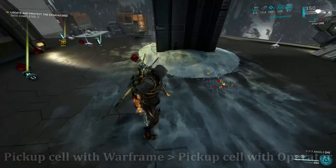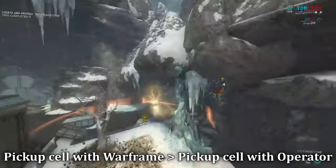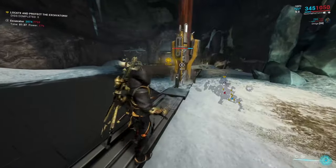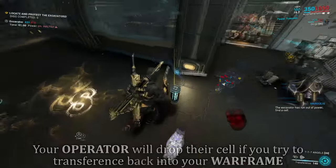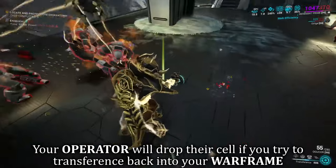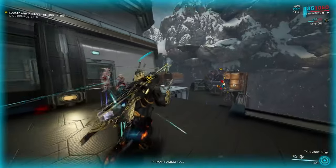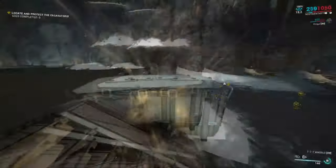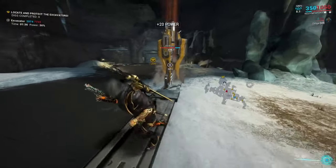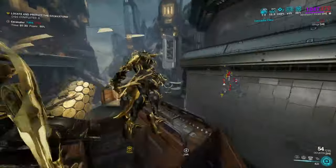Following this, whenever you pick up one power cell with your Warframe, did you know that you can switch to your operator and collect another power cell, effectively bringing two cells to one location at the cost of one trip rather than a back and forth? Do keep in mind, however, if your operator is holding the cell and you transfer back into your Warframe, you will drop the cell the operator was holding. It's always better to pick up with your Warframe first, and when you have both cells acquired, travel to your destination with your operator, deposit it, then use transference to teleport your Warframe right next to you with the cell still in hand. Two birds, one stone.